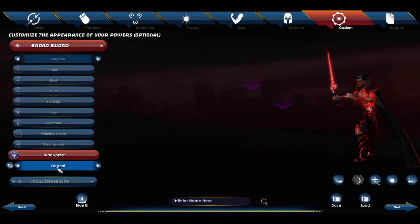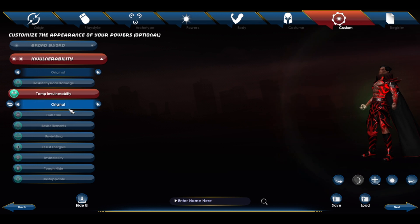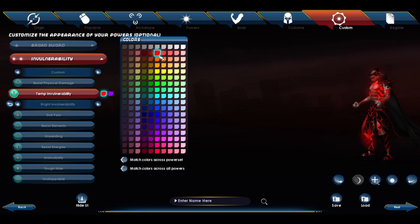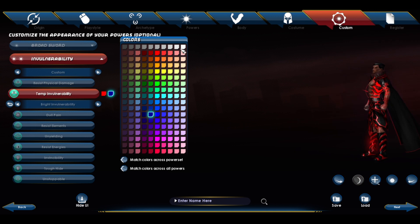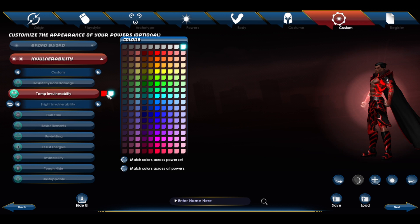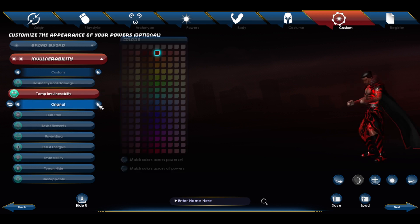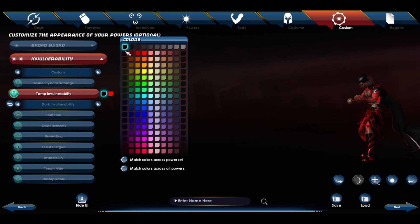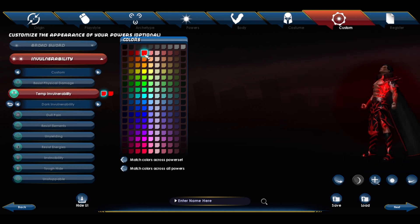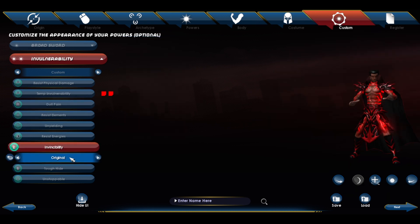Disembowel, head splinter — alright, looks pretty cool. What does our invulnerability look like? Getting some buffs here — oh, we can change the colors of our buffs! Let's do red on white... let's try white on red... let's get a little more tint. Let's go with black on red — yes! Or should I do red on black? Yeah, that looks pretty cool. Damn dude, it looks badass, it looks badass.